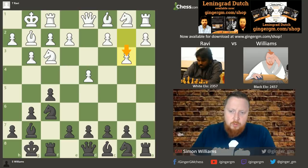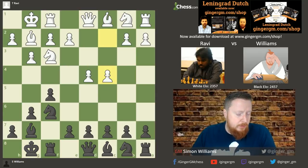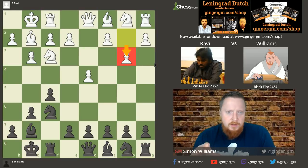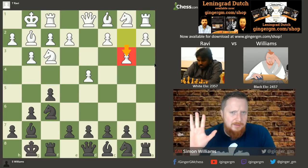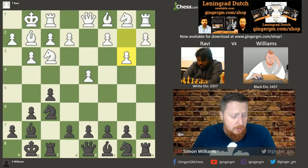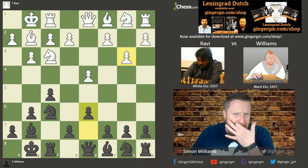I wouldn't say b3 is the most critical line — the most critical lines arise after c4 — but b3 is a very popular way for White to play against the Leningrad, the Classical, the Stonewall, any Dutch, so it's certainly something you will encounter. Here I just followed the DVD we just made: I went d6. You don't need to play e6 in the Leningrad necessarily, which you do in the Classical, because you're trying to play e5 in one move.